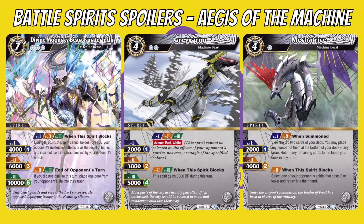Mechatris is a four-cost with one cost reduction, so at minimum three cost. It only has two levels — one and two — requiring one and two cores respectively. No matter the level, it gets its first skill: when summoned, view the top two cards of your deck; you may place any number of them at the bottom of your deck in any order, and return the remaining cards to the top in any order — a nice way to rearrange. At level two, when this spirit blocks, select one of your opponent's spirits that costs two or fewer and return it to hand — a bit of defense, seemingly aimed at yellow.